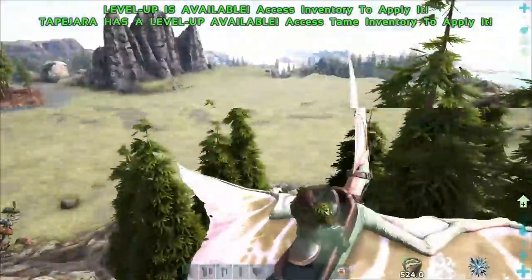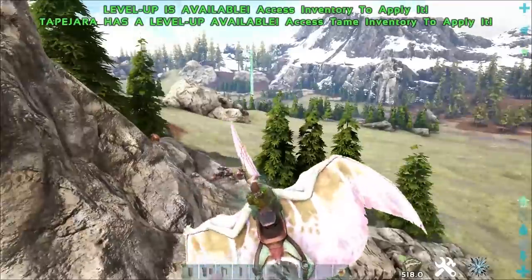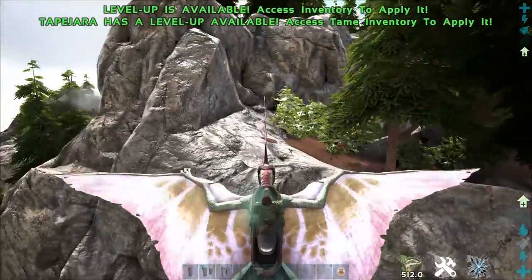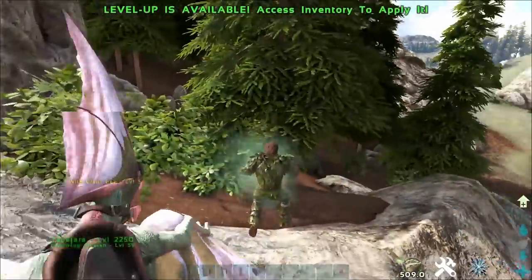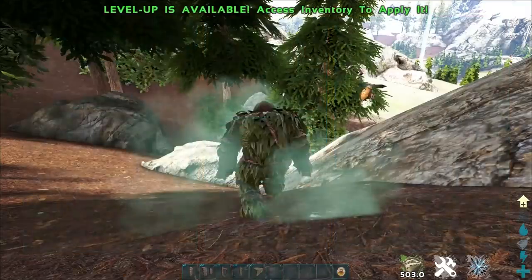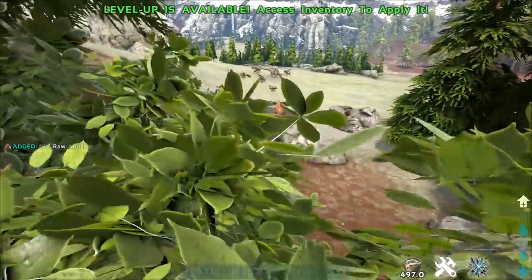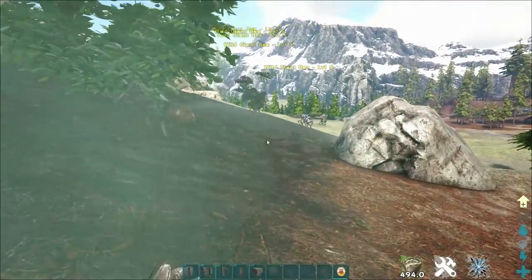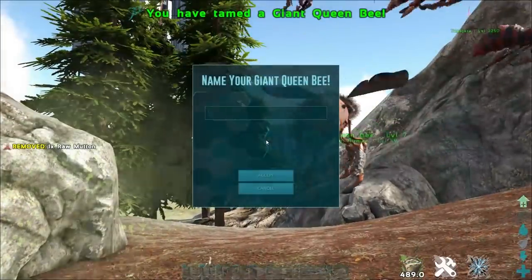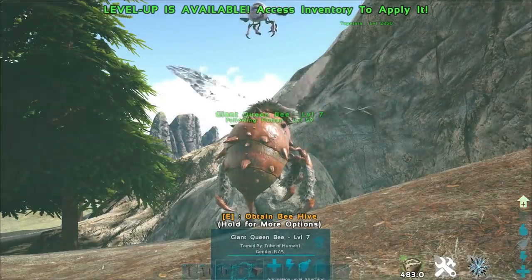We attack it and the queen bee will spawn in. You can see she's flying away — you do need to keep an eye on her because she's just going to fly out of your distance. These are one of the most annoying tames. You can see she's squirting out little babies. We're going to jump off, whistle passive, and just follow the queen. We're going to crouch. There we go — you can see she's there. We currently don't have the aggro of the bees because we are crouching. The moment the bees aggro on you, that's when problems will arise because you won't be able to tame her.